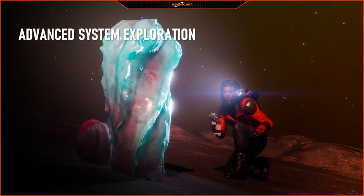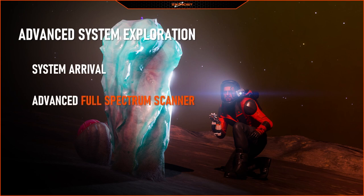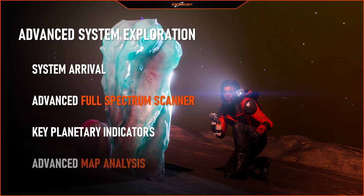For this video, it's called Advanced System Exploration or Advanced System Analysis. We're going to talk about system arrival — there are some things that explorers need to pay attention to when we get into a new star system. We're going to talk about the full-spectrum scanner, key planetary indicators, and some advanced map analysis — things you can do to get the most out of the system map.